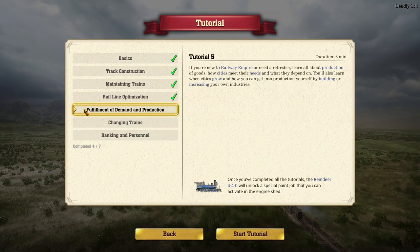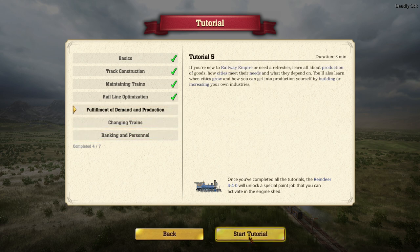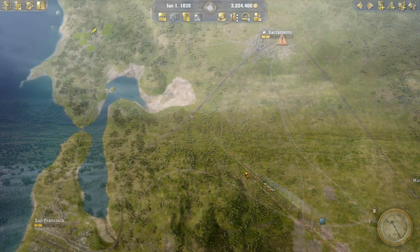All right, Railway Empire 2. Let's go do the tutorials: fulfillment, changing trains, banking, and personnel - all three of them. They should be very educational, obviously, and we'll learn a lot, so it'll be all good.